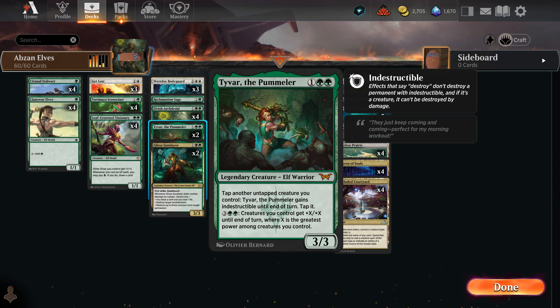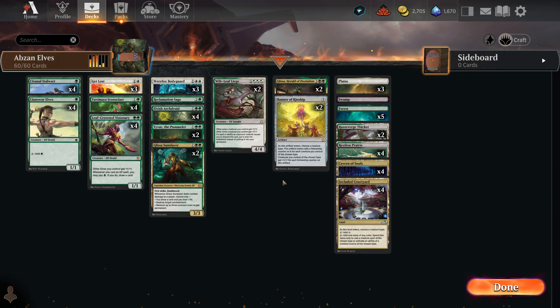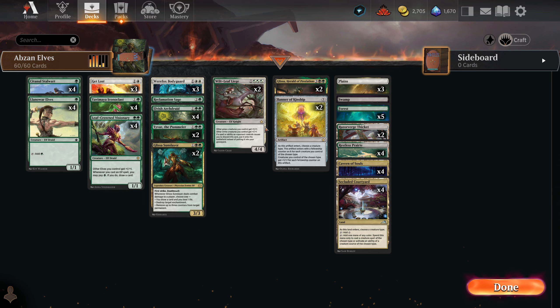I am running some copies of Tyvar the Pommeler. Mainly because his ability gives creatures you control plus one, plus X until end of turn, where X is the greatest power among creatures you control. That pairs very nicely with Archdruid buffing things, Wilt-Leaf Liege buffing things, Banner of Kinship buffing things, and Leaf Crown Visionary buffing all of our elves. So with just those out on the field, that's a plus two — it can get kind of crazy.